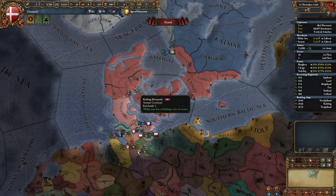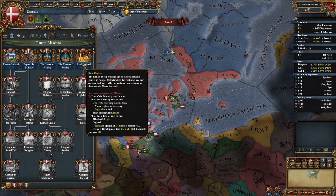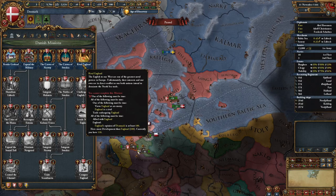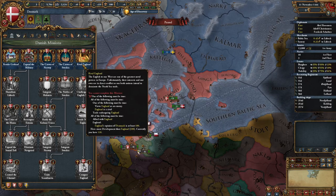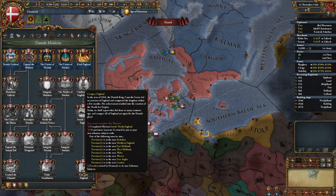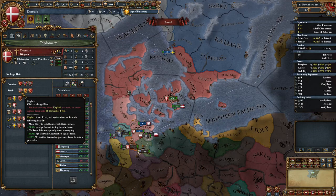For starting rivals, every game you want to rival England at the very beginning, because your first mission is Rival England — requiring you to either ally or rival and embargo England. Embargoing and rivaling is far quicker and easier than allying, especially since the reward from the second mission is just claims on English territory, and every mission after that requires conquering English territory. So there's no reason to ally them just to betray them later. Set them as a rival from the start.